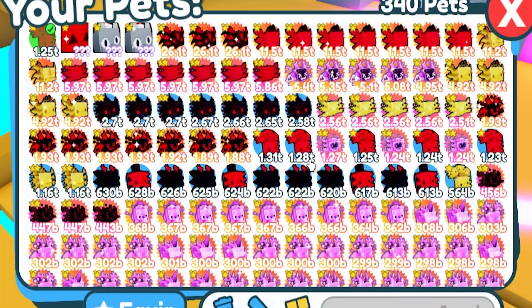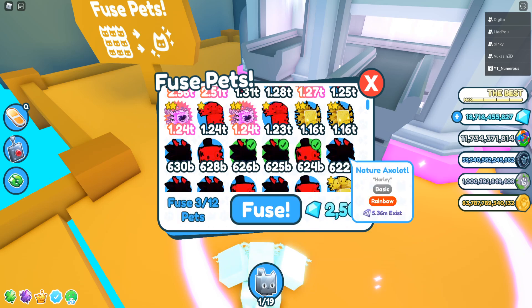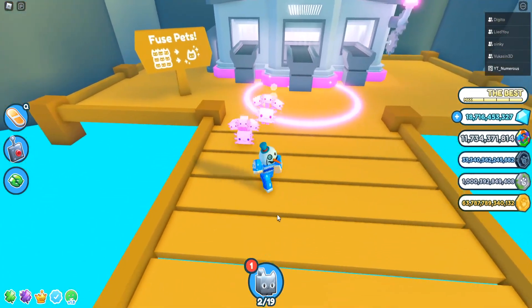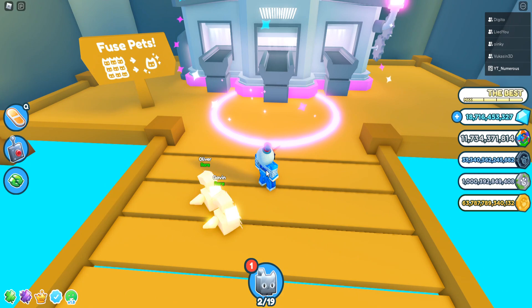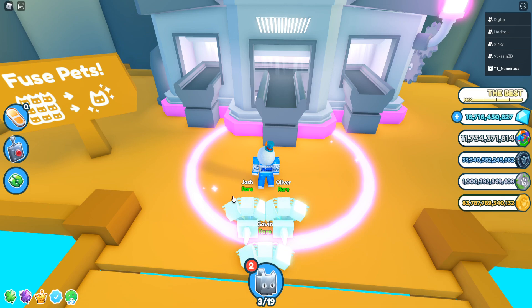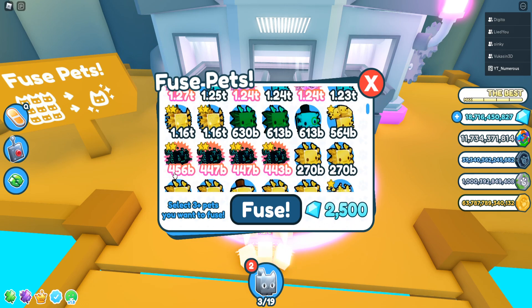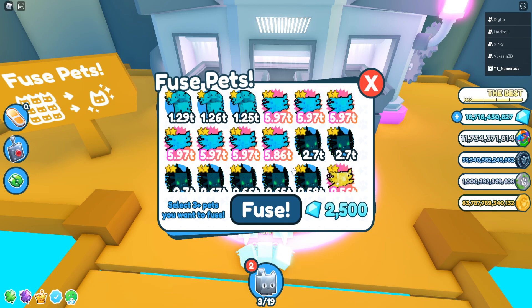That gives us an axolotl, which is over a trillion — that's nice. We're going to keep doing that, combining four at a time, to get better versions over and over. We'll keep going until we literally don't have any more of these pets to use. Make sure not to combine the ones with good stats on them.